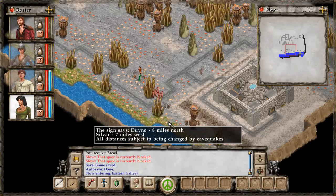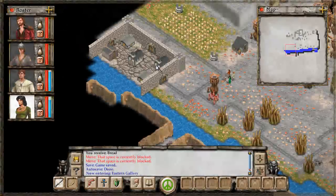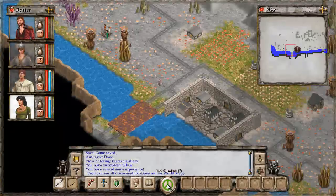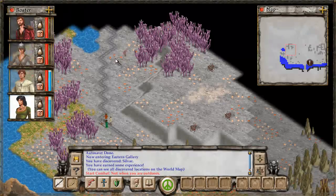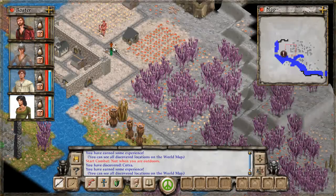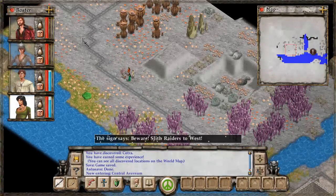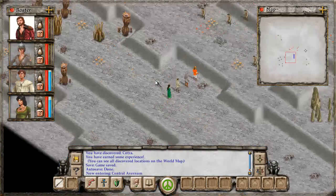There's a patrol we can go talk to — they'll give us some valuable information. They warned us about bandits and goblins, and slith raiders to the west. What you would probably do if you were actually playing is go enter this town, talk to some people, sell some goods — but that's boring RPG stuff. So I'm heading west. The foliage is kind of weird — all these purple hills. There's another patrol: be very careful if you're planning to travel further west. I want to live on the edge, so hopefully we'll run into some monsters.